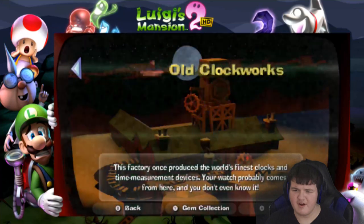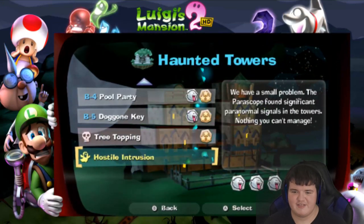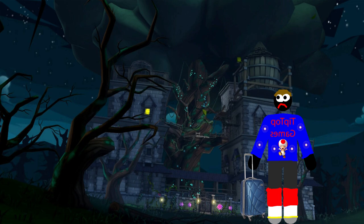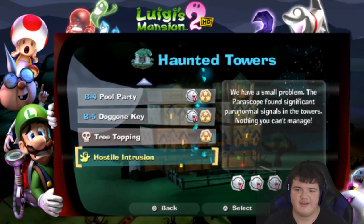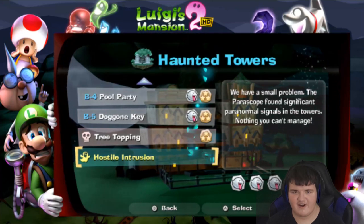But in this awesome episode, we're not going to the old blockworks. Instead, we're going to finish up what we can at Haunted Towers. Sadly, it's time to say goodbye to the Haunted Towers for good with the Hostile Intrusions — another time attack mission like in Gloomy Manor. Let's do it!